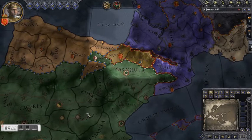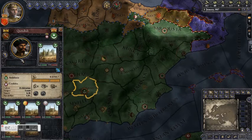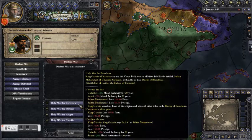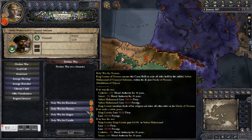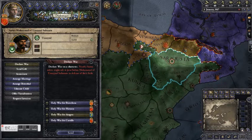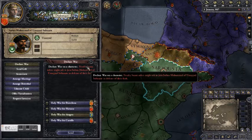So let's click on someone we can declare war on. As you can see, we do have casus belli for this guy — Holy Wars. A holy war will target a whole duchy at a time, so it allows you to claim a lot of territory really quickly. The downside is that nearby rulers of the same faith might join in and help the defender out.